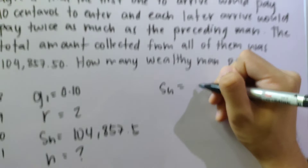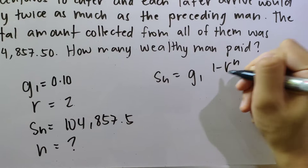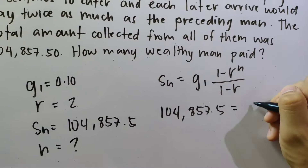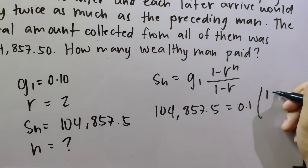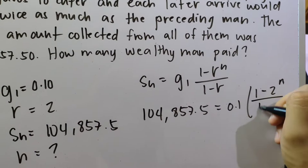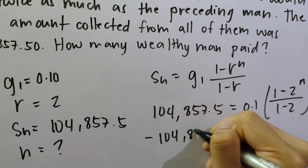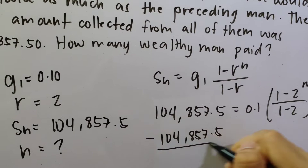G1 = 0.10 pesos (10 centavos), common ratio R = 2, and S_N = 104,857.50. We use the formula: S_N = G1 × (1 − R^N) / (1 − R). So: 104,857.5 = 0.1 × (1 − 2^N) / (1 − 2). Multiplying both sides by −1 and moving terms: −104,857.5 = 0.1 × (1 − 2^N) / (−1). Then dividing both sides by 0.1.